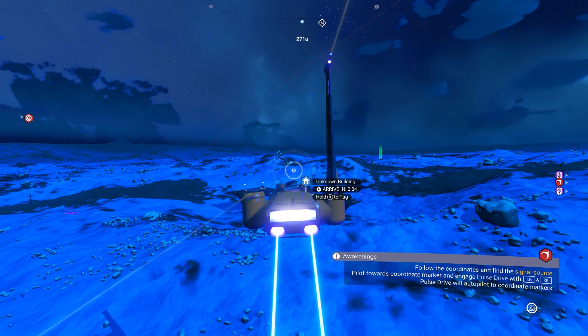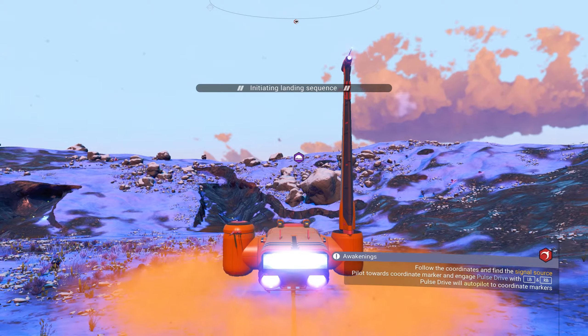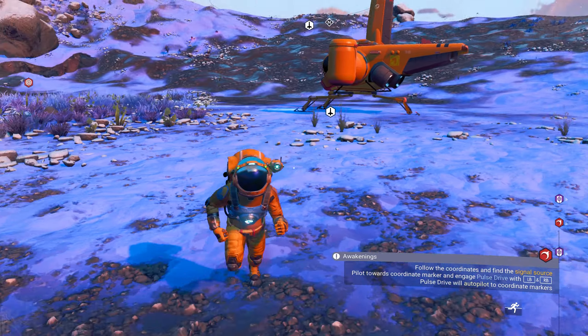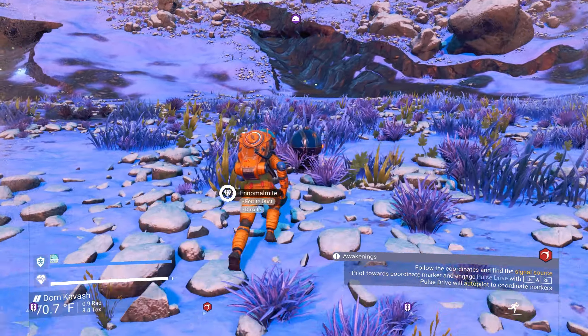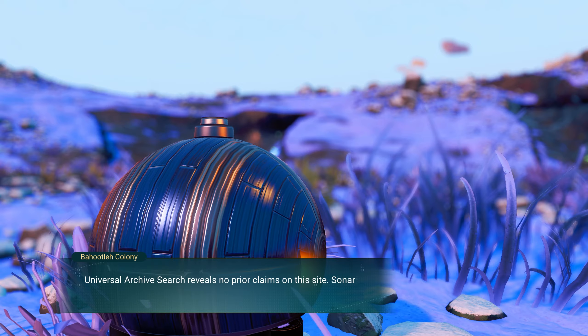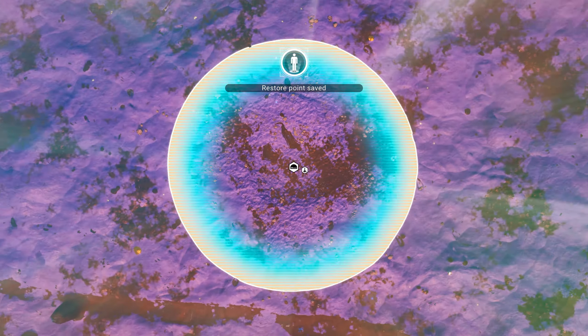I don't know how many drop pods... oh, there's a ruin or a monument. I don't know how many drop pods are on a planet, and so we might not be able to max out our— whoa! This is a planetary computer. I will drop on this one. It's a base computer! I'm so excited I can't even speak. This is a base computer in the wild — where is it? Did I land on it? There it is, I just couldn't see it. Base computer.